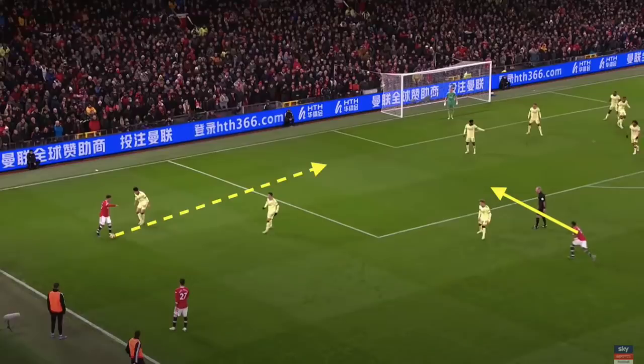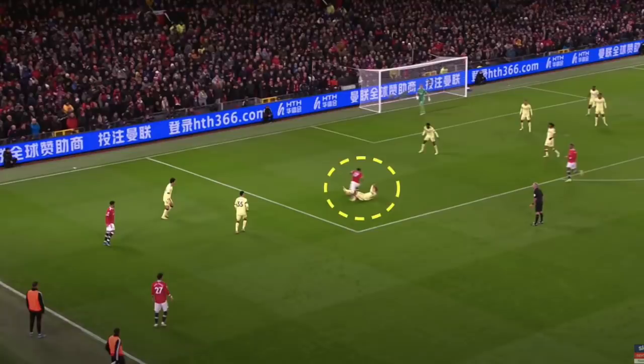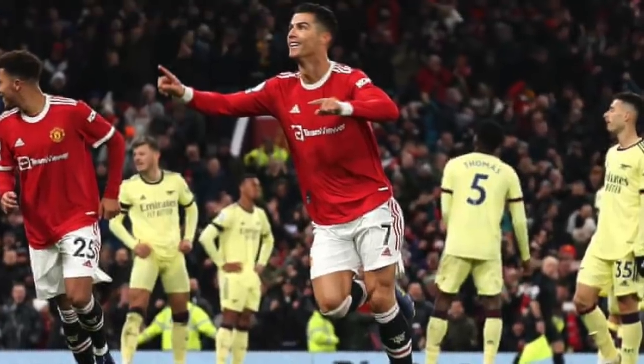For United's third goal, it was Fred's bursting movement into that same area which led to Sancho's well-weighted pass through. Fred recognised that Odegaard was making a tackle from the wrong side in the box, got his body across, waited for the contact, and won the penalty from which Ronaldo scored the winner.